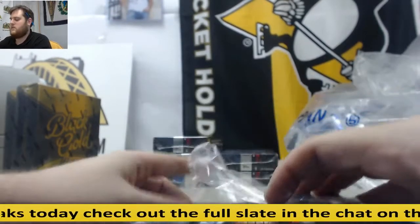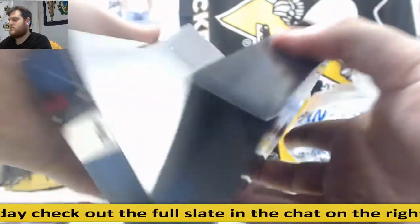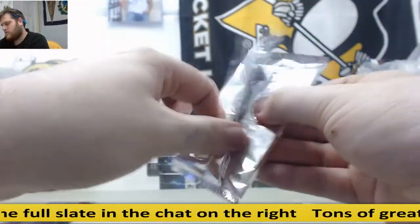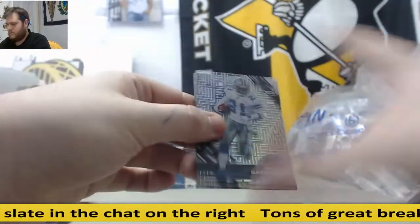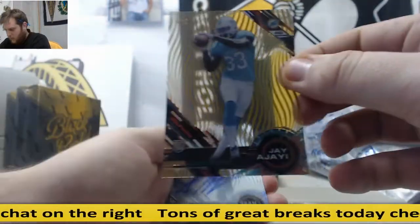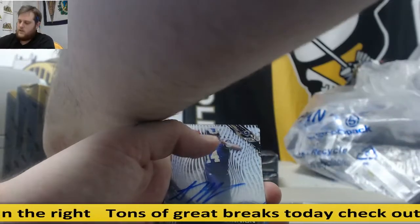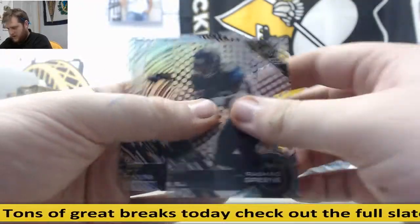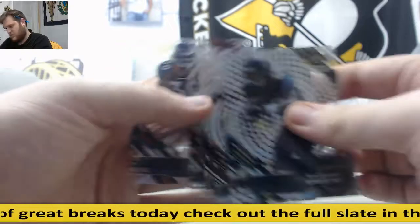More boxes to go — things are really coming out of here. Deion Sanders, Jay Ajayi 1 of 50. Sean Manning rookie auto for the Rams. Rashad Green, Morris, Max Williams, Jamal Charles, Terrell Davis.